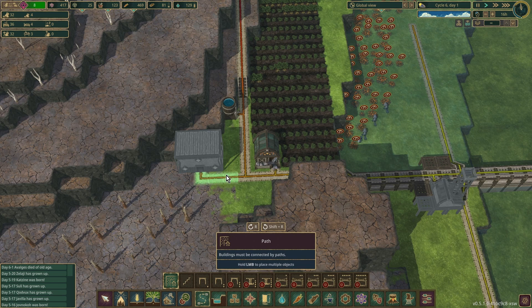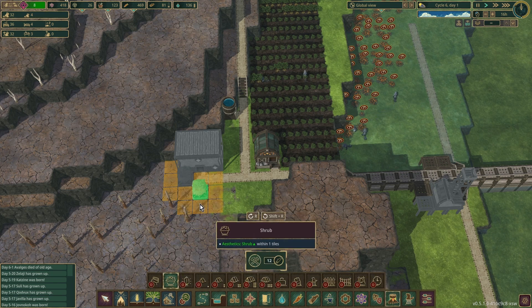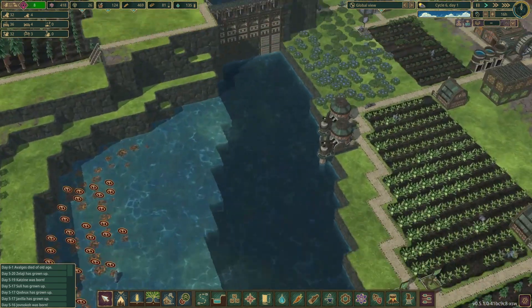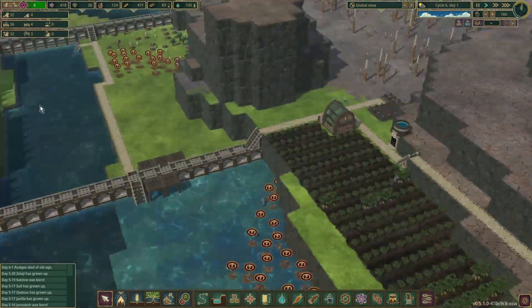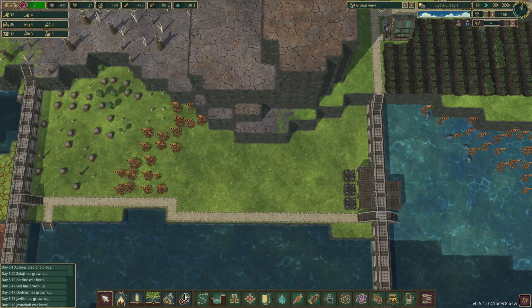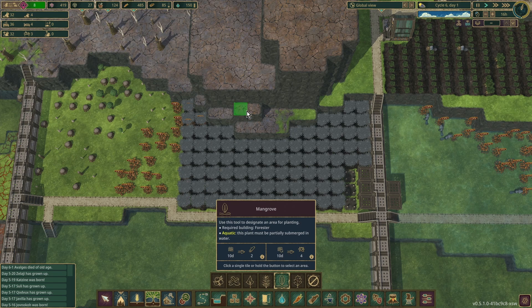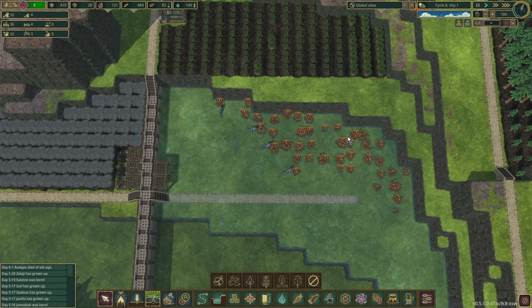Let's pop in a bit of housing over here, and also pop in a shrub just to make it look nice. We've cleared enough space so I can plant some mangroves in now. I want to plant up that area and over here I'm going to do the same up to about there — yeah, that should be fine.